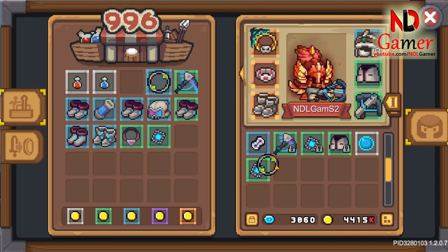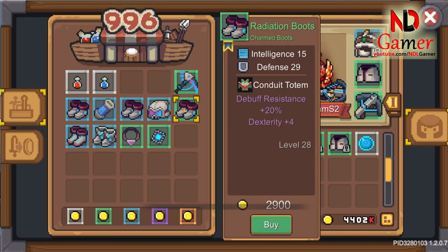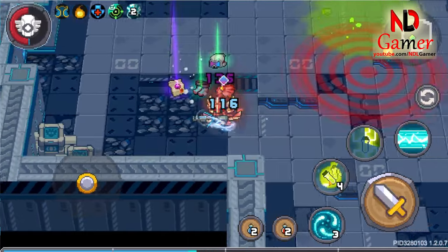You can either buy it from the shop or collect equipment from bosses. You should choose weapons to receive triangular Fatebound chips.